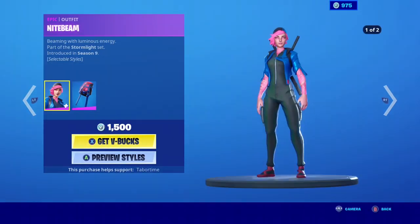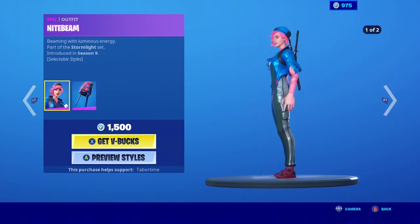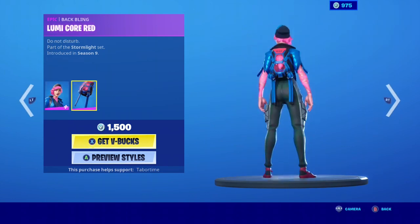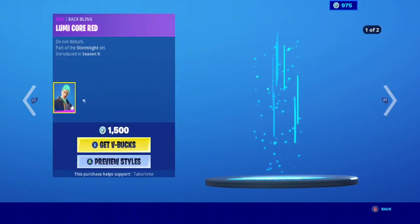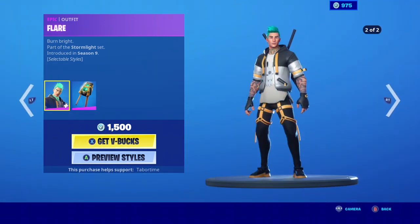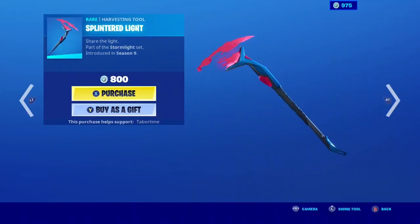We have Night Beam with the back wing, Liam code red. She has a couple of edit styles. We have the Flare skin with two edit styles, with the back wing Liam code green. We have the Spun Down Light.